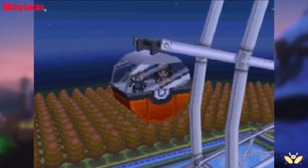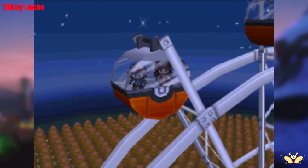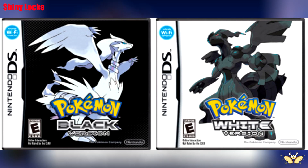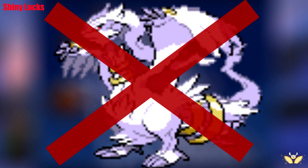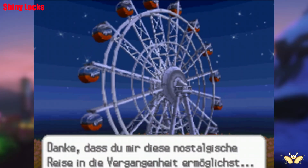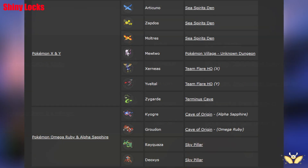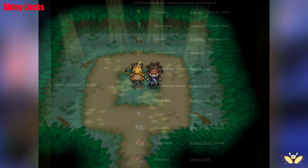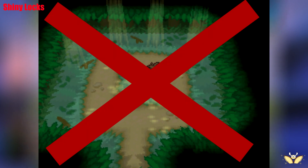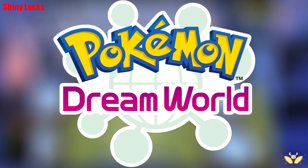Cons — The shiny locks. Unfortunately, with this generation onwards, Game Freak introduced another trend that has continued in every generation since: shiny locks. Those big legendary box art Pokémon? Reshiram, Zekrom, and Victini — Pokémon you can encounter in the overworld — are programmed to never be shiny. Just take a look at how many Pokémon are shiny locked from Generation 5 onwards; it's ridiculous. Also, the Hidden Grottos in Black & White 2 — those Pokémon are also shiny locked and will never be shiny. The same applies to Dream World Pokémon, though since you can't encounter them anymore, that problem doesn't technically exist.